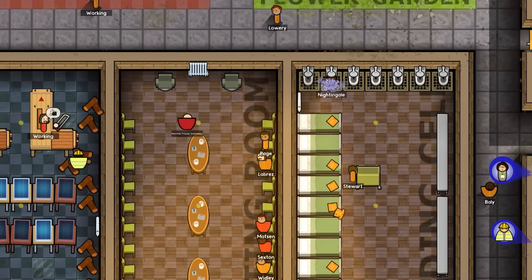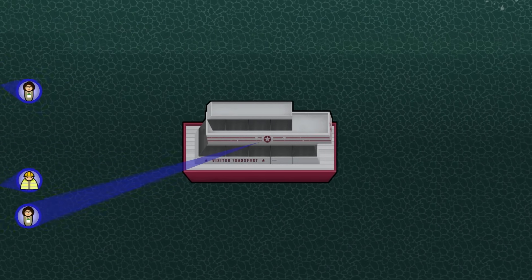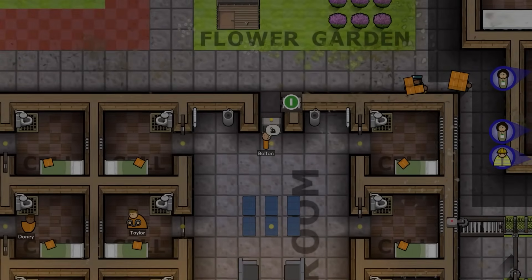Welcome back once again to Prison Architect Escapes. Today's beverage is a very tasty and filling dark chocolate and mint protein drink shake — half beverage, half physical nutrients. So welcome back to Prison Architect Escapes.